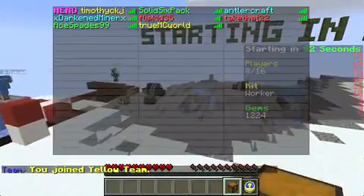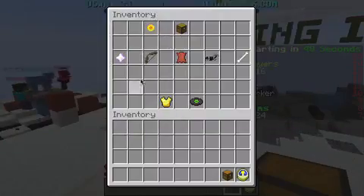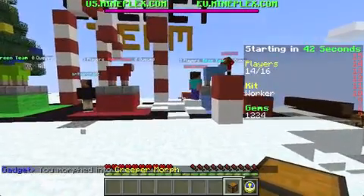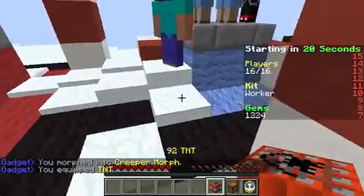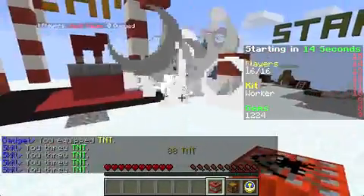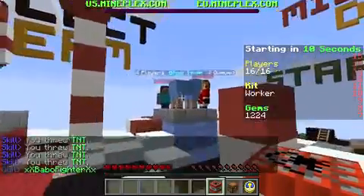Melee attacks, alright. Let's see what we can get about this. Let's be a creeper — I don't know why, because I can't really blow people up. You know what, let's get some TNT out, place it there, place one there, place one there, get blown up guys!